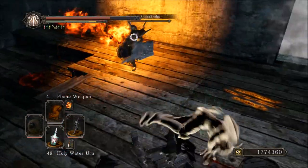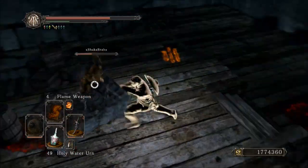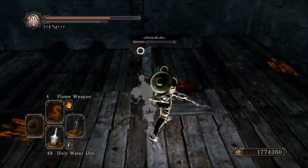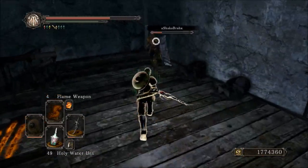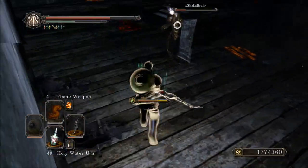Now this weapon is pretty interesting. It's got some pretty cool R2s going for it, and those R2s where you shoot out that little spiderweb, they do exactly what you would think — they slow down your opponent. I'll get into a few uses of that a little later on, but let's get started with the weapon itself and the stats required.